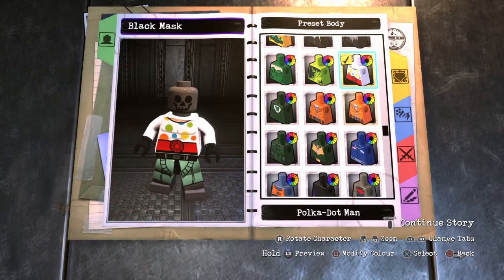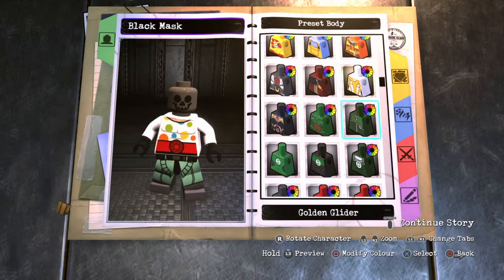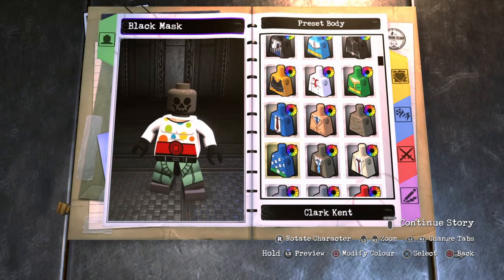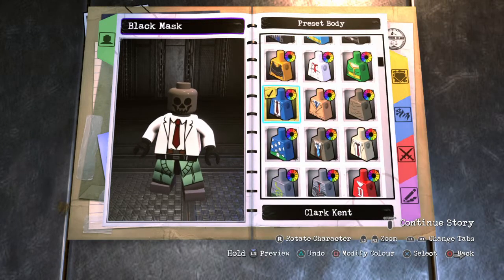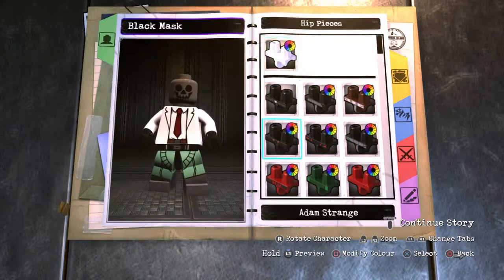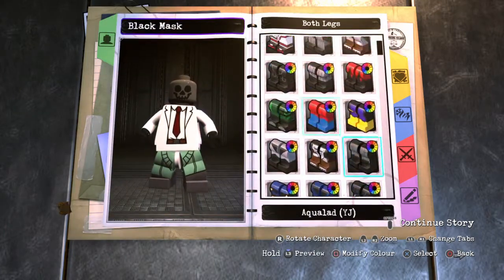Reset Body — you want to give him the Clark Kent, the regular Clark Kent torso. So this torso — not this one, the regular one in the game — and make it white.